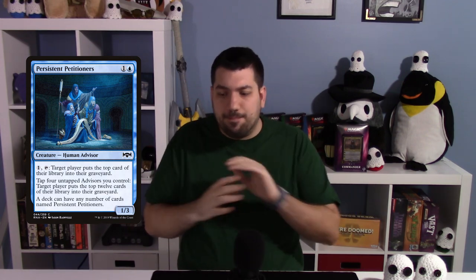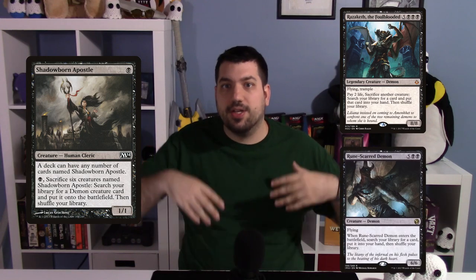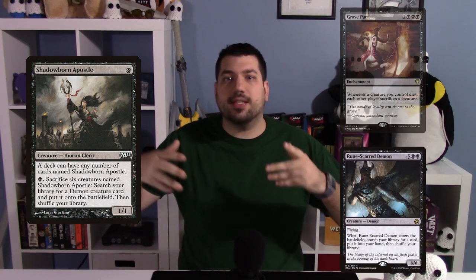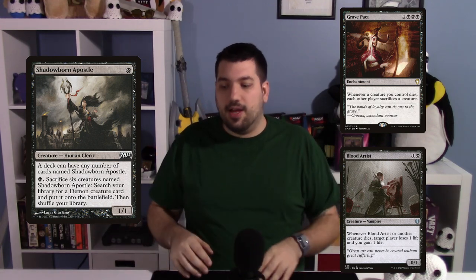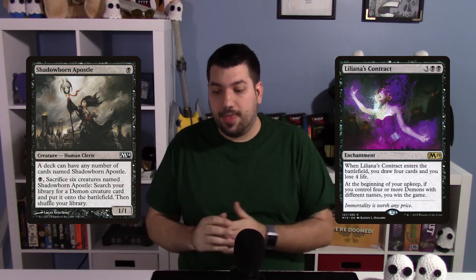Shadowborn Apostle is normally seen in aristocrat/combo decks, often headed by Athreos, featured on Game Nights. You put them on the board, sacrifice a bunch to fetch demons like Razaketh or Rune-Scarred Demon to get more pieces like Gary or Blood Artist, draining everybody out. And in M19 with Liliana's Contract, there's an alternate win con: as long as you have four demons of different names — which these guys can fetch for you — you just win the game.